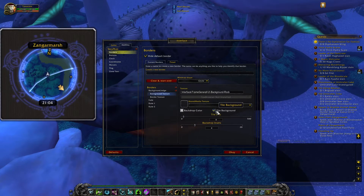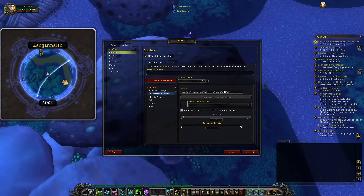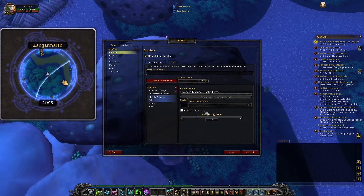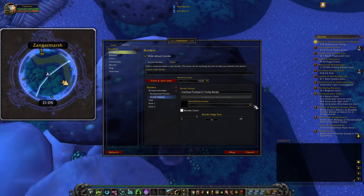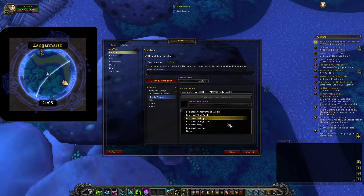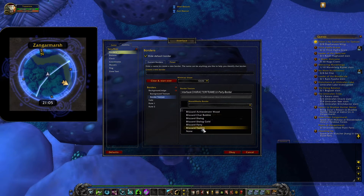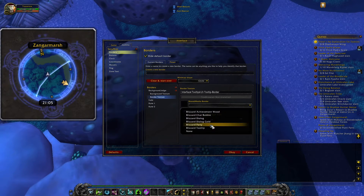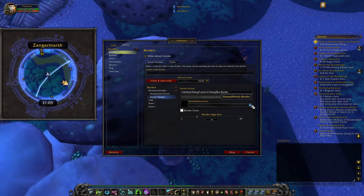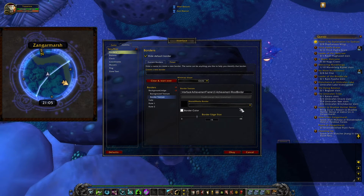It requires a little bit of adjustment. Tile background doesn't work on every scale it seems, so you can make it fit any user interface you have. Border texture is the same - you can choose party, see it resets the look we had, Blizzard tooltip, dialogue gold, dialogue normal, chat bubble, chat bubble achievement - doesn't matter what you pick.